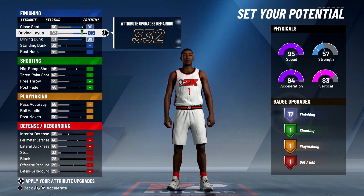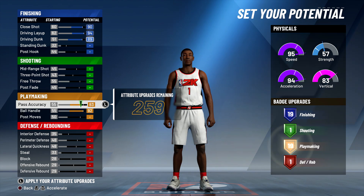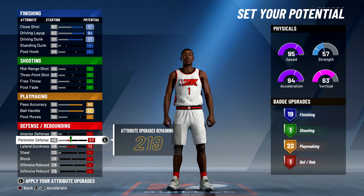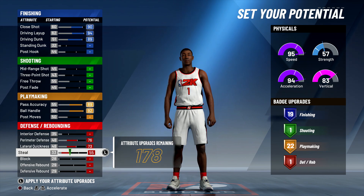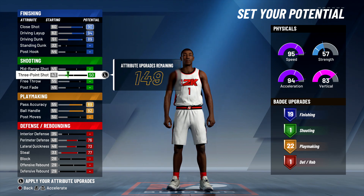I've mentioned this before in my other videos — I'll leave a link in the top right. My recommendation is to max out everything you need first, because you don't want a lot of leftover badge slots — it's just going to be pointless. Max out everything you need, go back, and start tinkering. You'll notice when I start tinkering how it's actually going to benefit me the most.